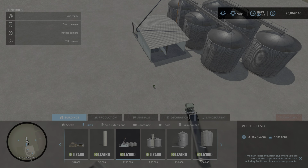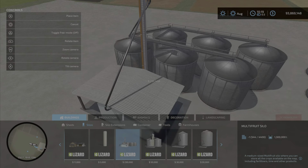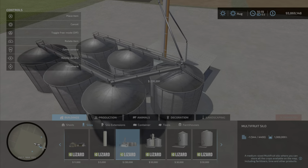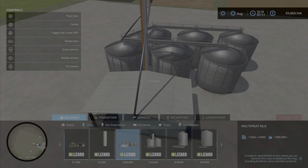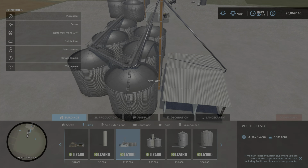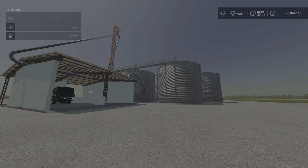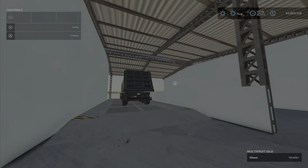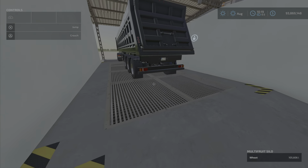And there it is — multi-fruit silo as described. There's the description there. 11 slots, 1.3 million liters, $230,000. It is quite large indeed and takes a very large area. No alternate looks or anything — it is what it is. Very much in the Brazilian type style of silos. It is quite raised, so you go up and then you go up again.